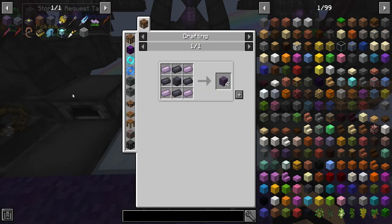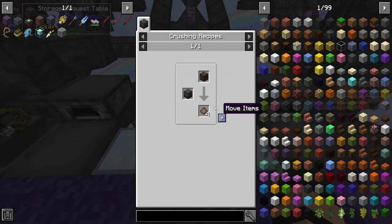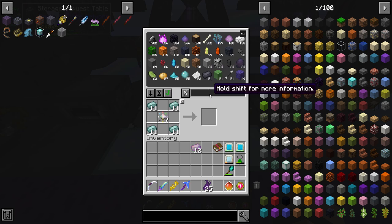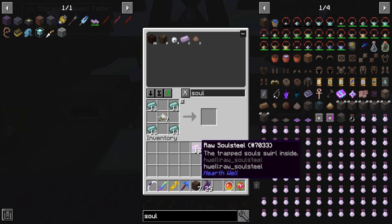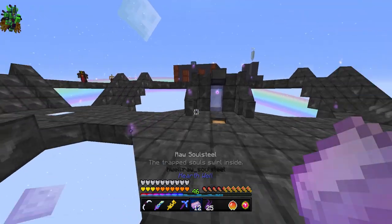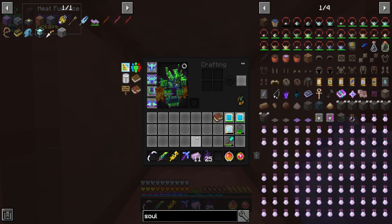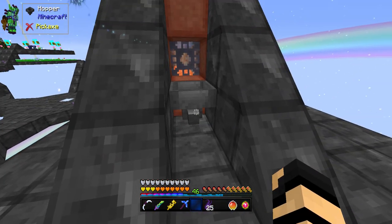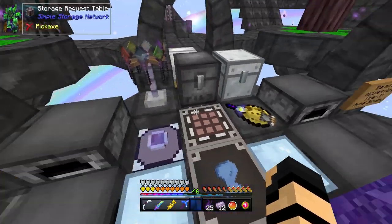In order to make the soul steel raw soul steel ingots, it shouldn't be too bad. I'm gonna make a bunch of these. Need more soul dust, which is gonna be soul sand crushed. I've got a bit - I'm just gonna use half of it. I do need to smelt these, which is why I'm back. Control Q, everything goes in, and I can grab it off the other side. It's already smelted just like that - no waiting around for this stuff to smelt anymore.